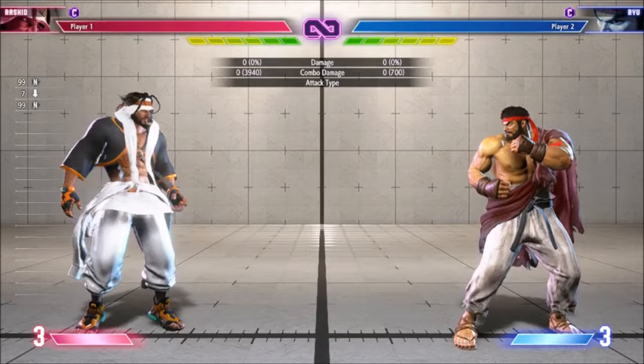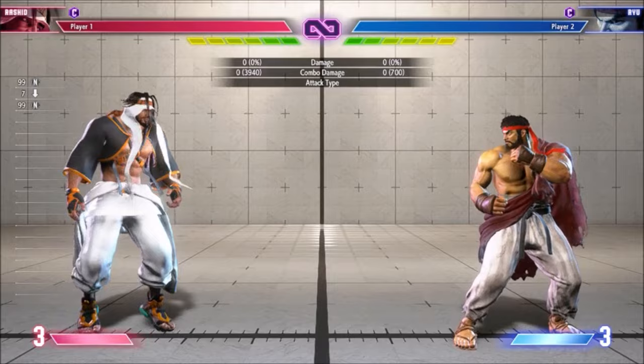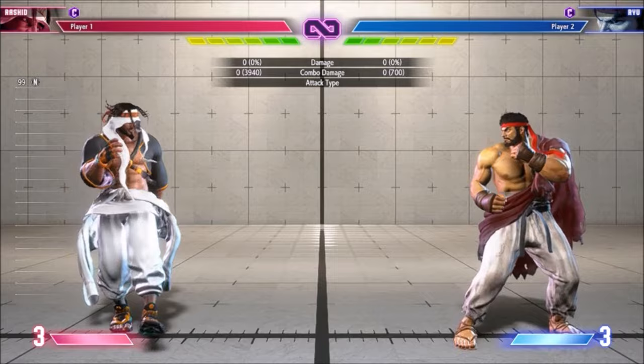Rashid's best general anti-air is probably Heavy Spinning Mixer. Unlike most anti-air specials, it's not actually invincible to air attacks until frame 6, so you have to do it somewhat early. However, unlike most anti-air specials, it actually hits on both sides rather easily.